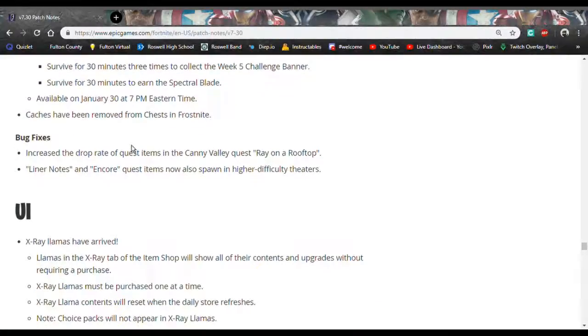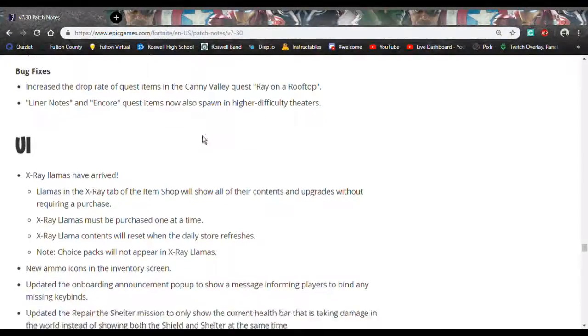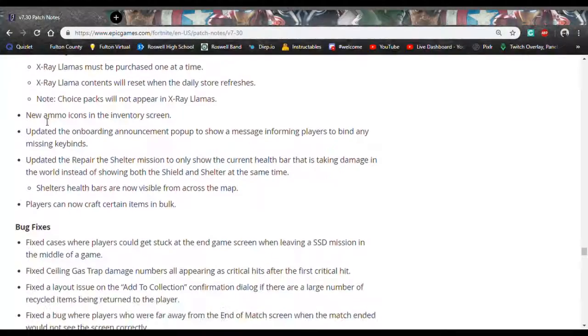You used to be able to do a really quick chest run and get tons of caches, which was great. Bug fixes are always good. The new user interface for X-Ray Llamas is here and I still don't know if I like it. The new ammo icons look clean and everything is rendered well. You're also able to see the health bar from all shelters across the map.